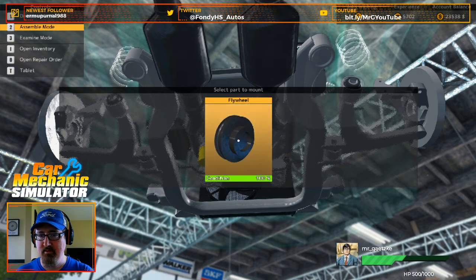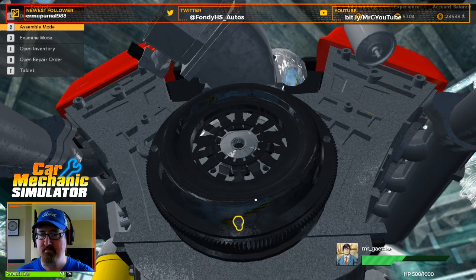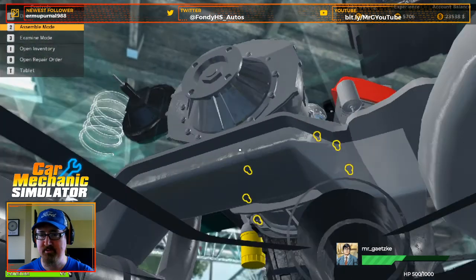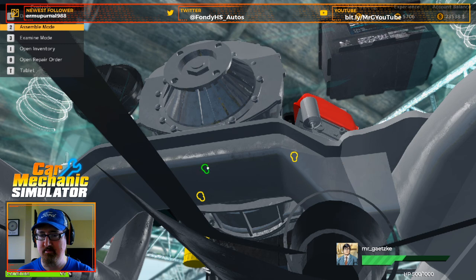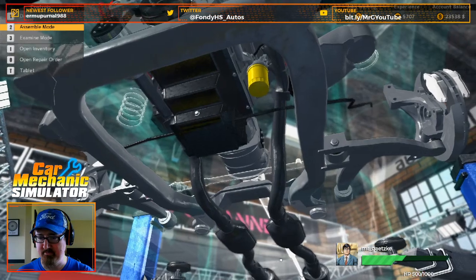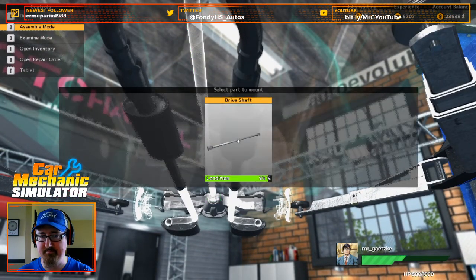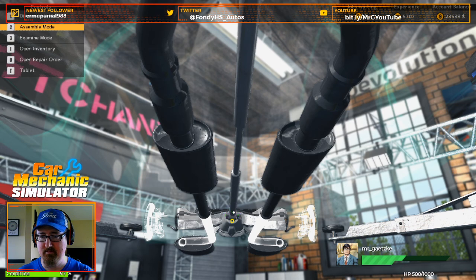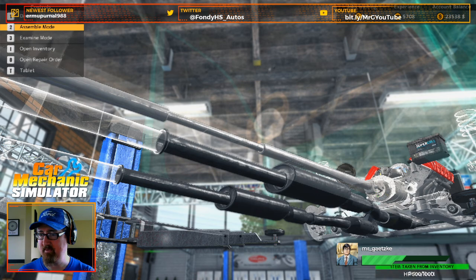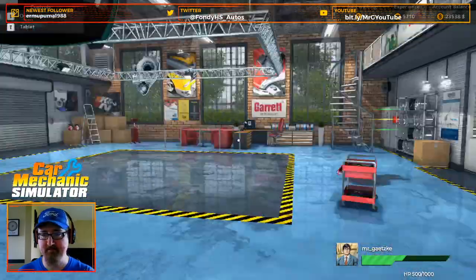There we go. Flywheel, new clutch plates, pressure plates. Gearbox — there we go. For the almost impossible angle, driveshaft. Really long extension on that. There we go. Then we can put our mufflers — exhaust pipe in this case — back on. So that should have fixed that.